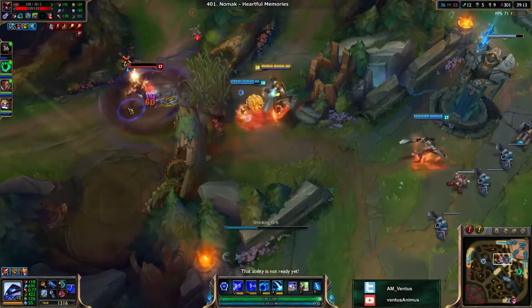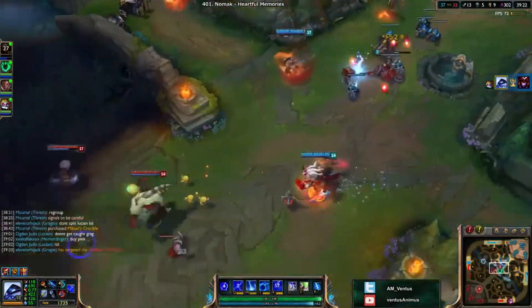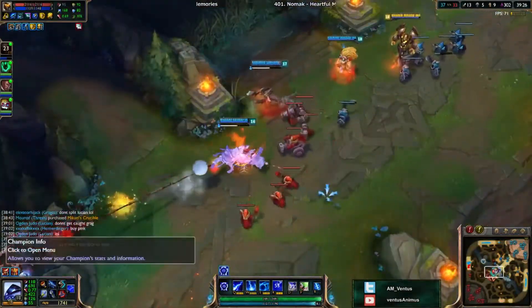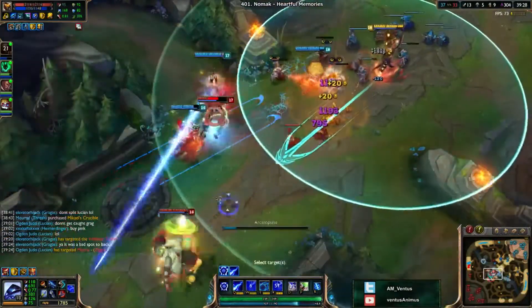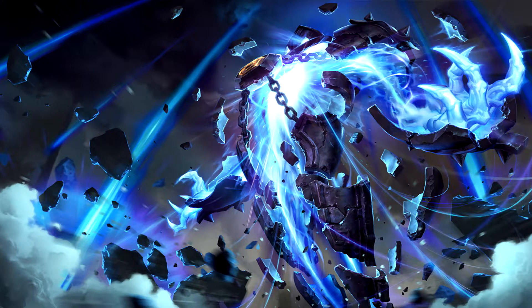If you're in a situation where you want to just kill somebody really quickly, the small delay at the end of your Q, if you start off with it, could actually result in you missing the kill or dying. So you've got to be really careful about which ability you use first. Anyway, that's it for this episode. I hope you enjoyed it, and as always, thanks for watching and see you next time.